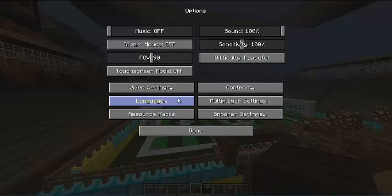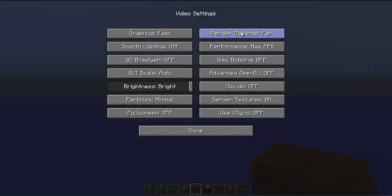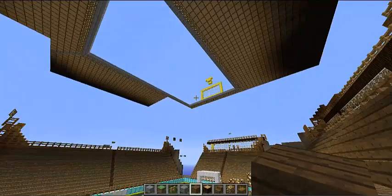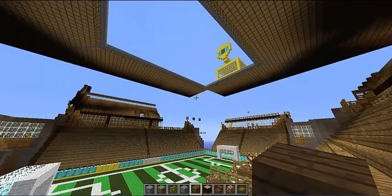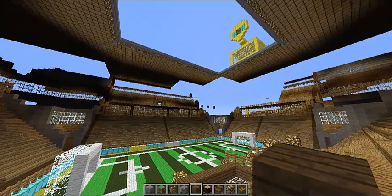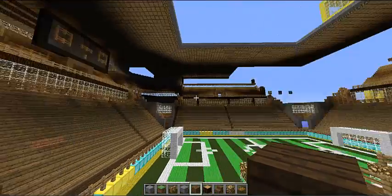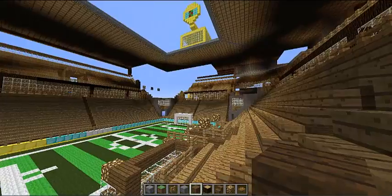I'll go on far render distance so this loads quickly so you can see what it looks like. This was obviously built in creative mode - if it was survival this would have taken me around 10 years. That thing you can see at the top makes the stadium special or unique, like the Emirates has a ginormous clock. This is what the view looks like from where my seat is - there's the pitch, which I'll go on soon.